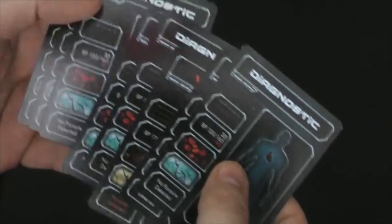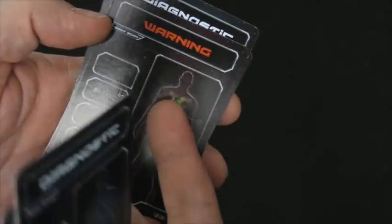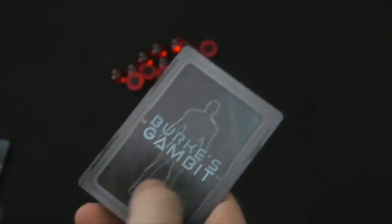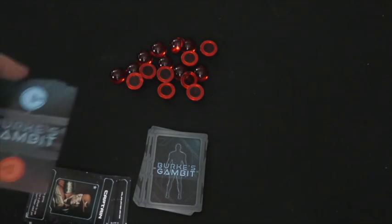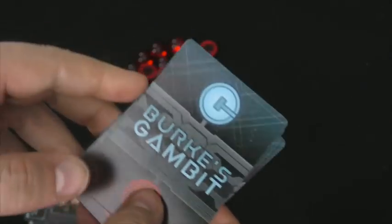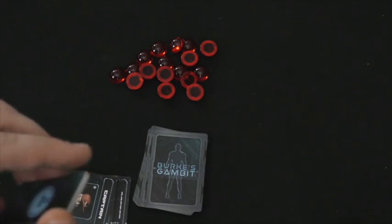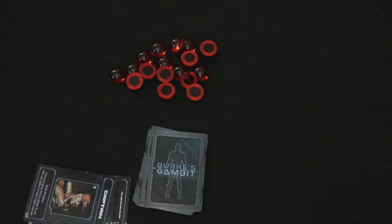Then there are infection cards called diagnostic cards. Most people are clean; one person is going to have the parasite. These cards get shuffled and you receive one, but you may not look at it — so a player does not know if they are infected or not. The game starts with a brief period where everyone puts their heads down, and then the red team players look at each other so they know who each other is, then everyone wakes up and the game begins.